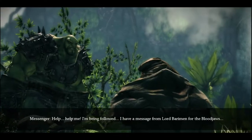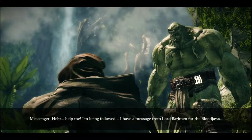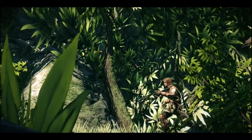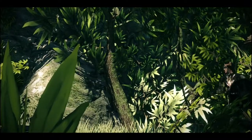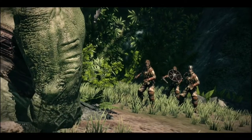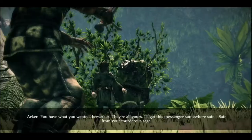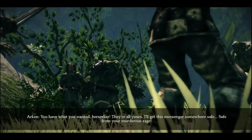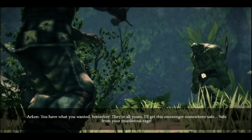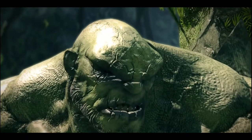A messenger arrives calling for help — being followed, carrying a message from Lord Barryman for the Blood Jaws. Three men versus two orcs — Arkhan takes the messenger somewhere safe while Butcher handles the attackers. Three versus one — fair fight.